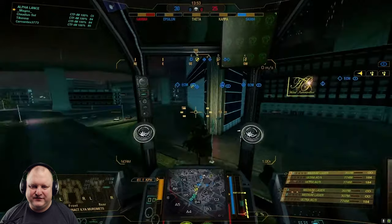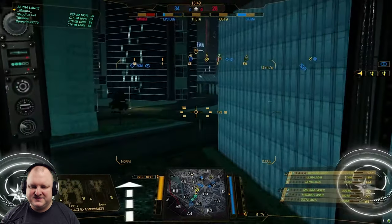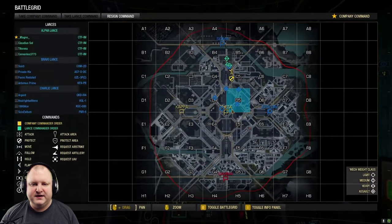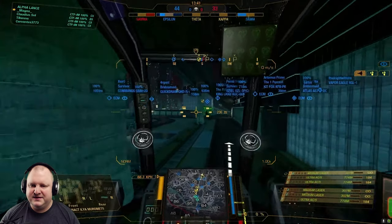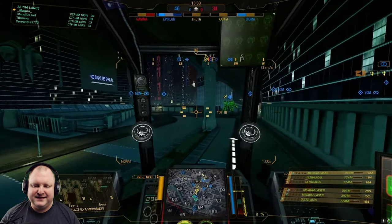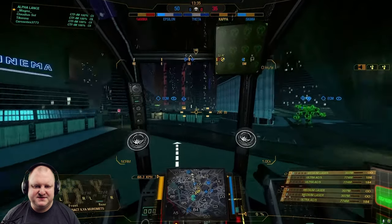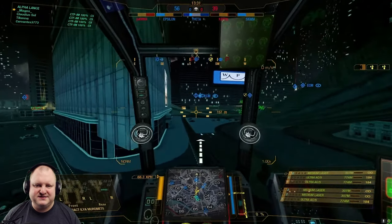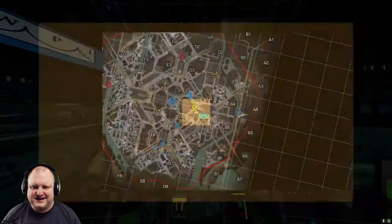Of course, we don't have a magic crystal ball — we don't know what's going to happen yet. The King Crab is currently in Charlie 5. We'll also be looking at the map to see what kind of movements the lance has, what kind of movements Magno is making, and potential areas where the enemy is coming from. I will be pausing the video at some points to talk about cool things I notice or tactical advantages I might see.